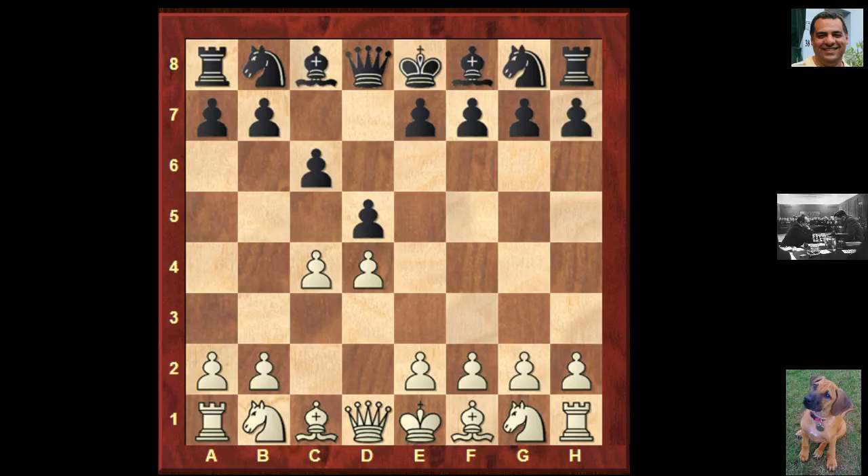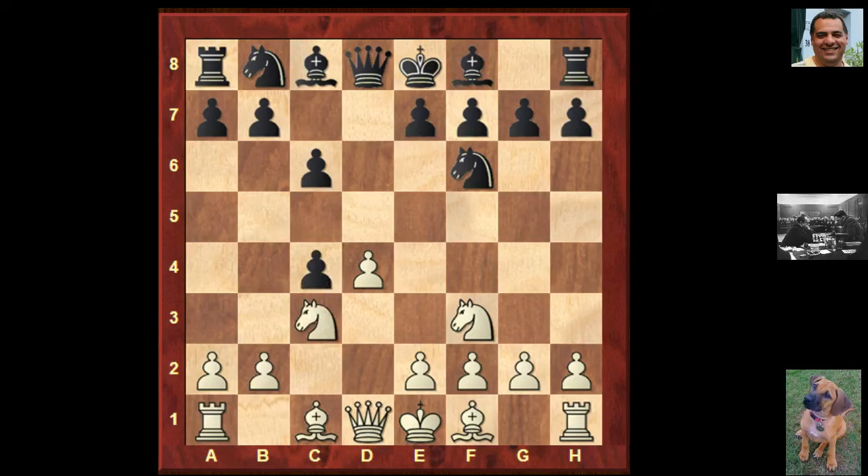After knight f3, knight f6, knight c3, black actually takes on c4. What does taking on c4 usually do? I've played against this at the London Classic — it wasn't very nice. The bishop can come out to f5 and help control the e4 square. If you try to stop black from regaining the pawn with a4, you're weakening the b4 square. So those two squares — e4 and b4 — are good for bishops, and it can be quite an unpleasant position.